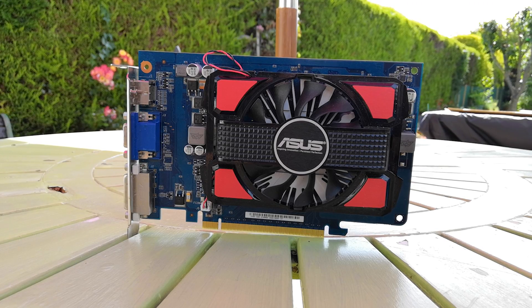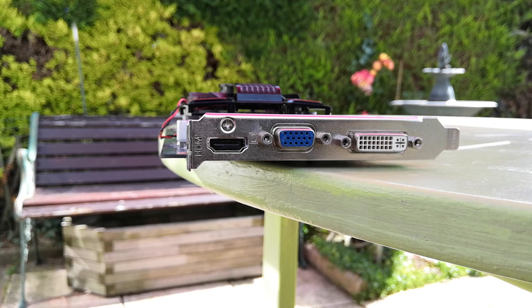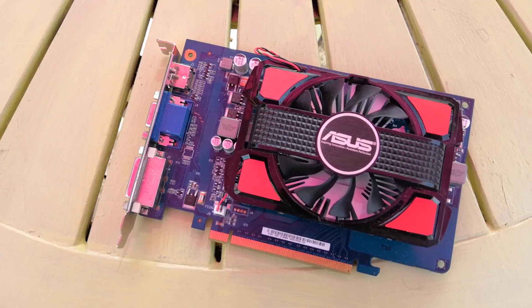Hello everyone and welcome to another video. This is the ASUS GT630 — it has 2 gigs of DDR3 VRAM, 96 CUDA cores, and cost me £8. Here is what it's capable of.